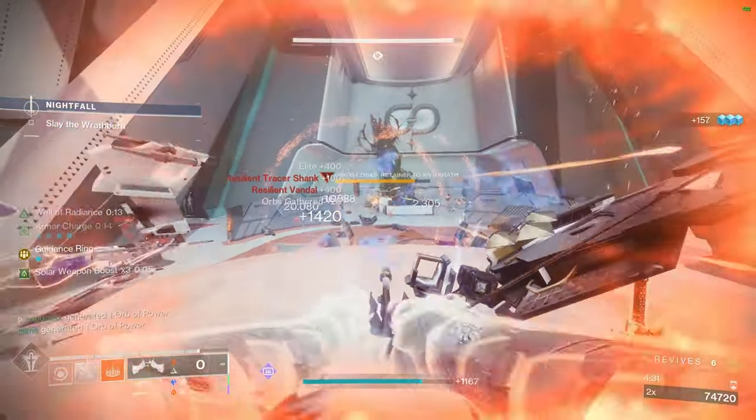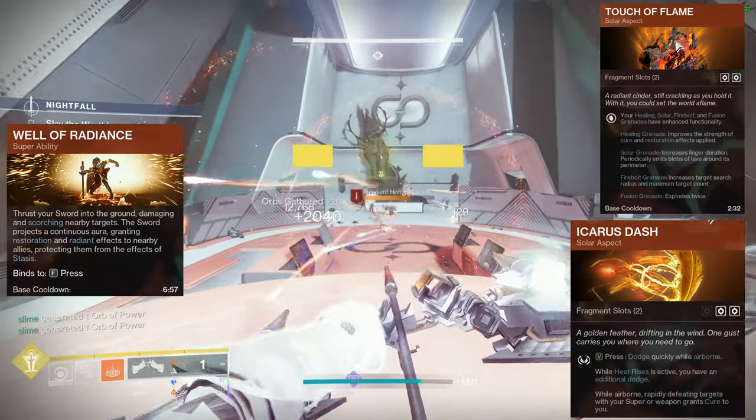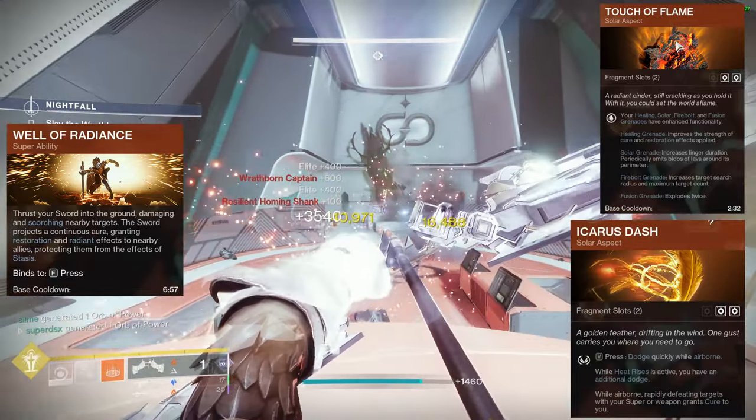For the build, I'm going to be using Well of Radiance with aspects Touch of Flame and Icarus Dash. The aspects aren't really that important, so it's up to you what you want to pick for those.